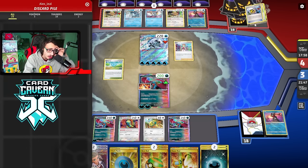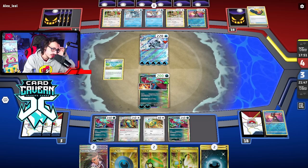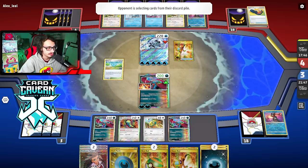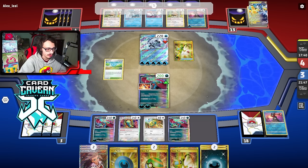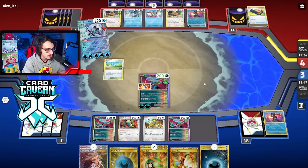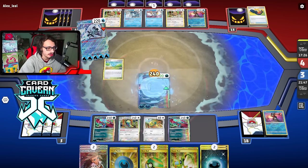We have mild Roxanne protection thanks to Dunsparce — if they Roxanne me, we can get our hand back up to six. Can they find their second Roxanne? No — we keep the hand, let's go! They do get a super rod. They can't win with Iron Hands next turn. We do have the knockout with Roaring Moon EX here. We just have to figure out how to take our last prize — no Prime Catcher anymore. They did not get a hand disruptor.